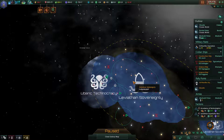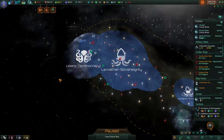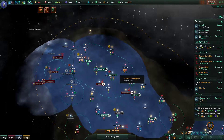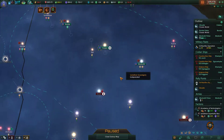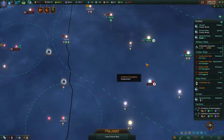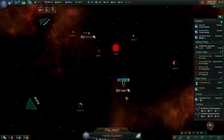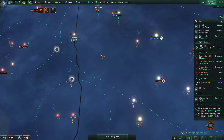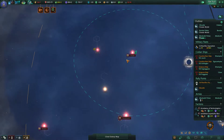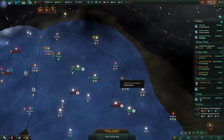Hello guys, my name is Fox and welcome to part 12 of the Leviathan campaign in Stellaris. Let's continue. In the previous episode, we've been continuing our war with Ubaric Technocracy and we managed to slightly turn the war around. We've re-sieged our planet Monboth and we're currently trying to get the siege done on one of his planets.